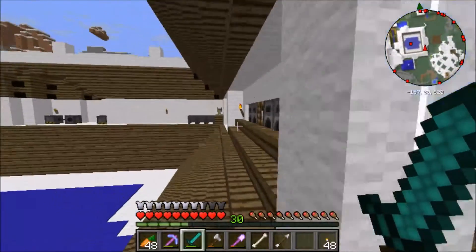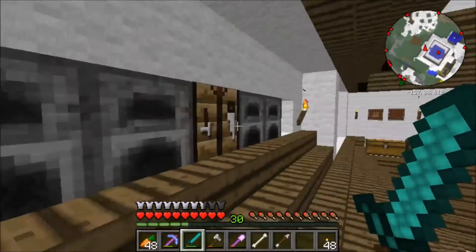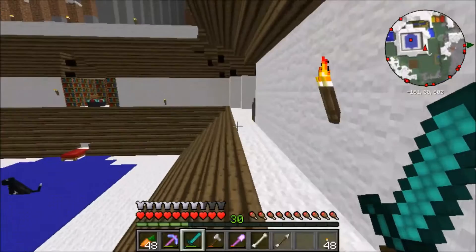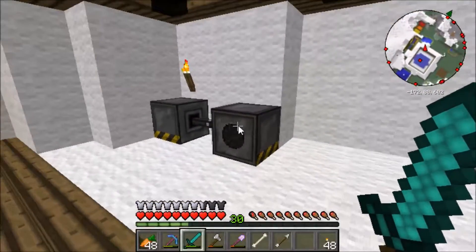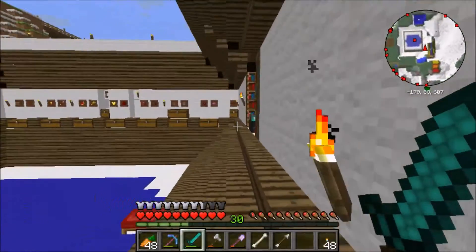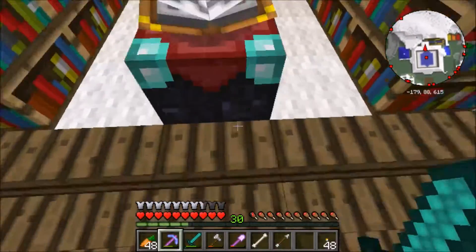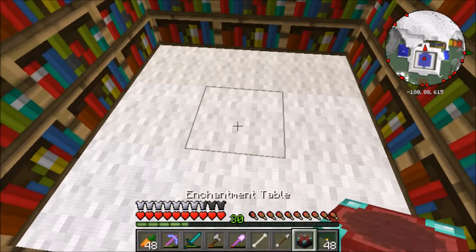We have four furnaces here, and the crafting table in the middle. I'll add anvils over there eventually. We have our brewing stand over here, and our Galacticraft area over here, which I may need to expand when we start doing some awesome Galacticraft things. And here is the enchantment room. Actually, I want to move the enchantment table — there, okay.